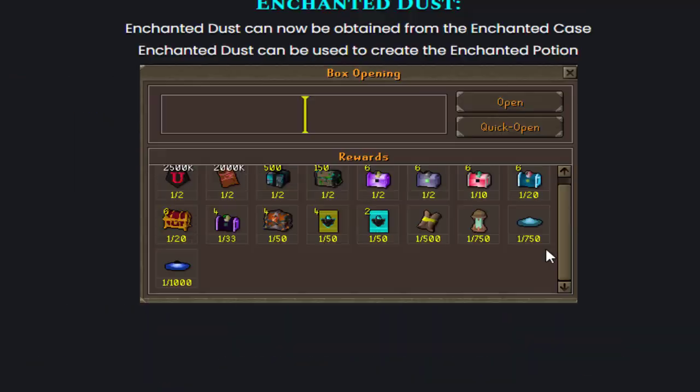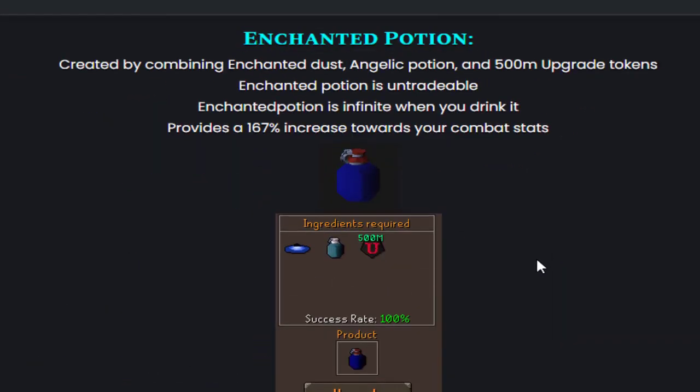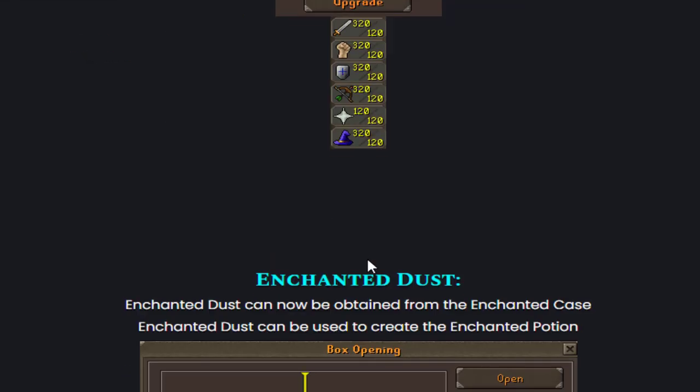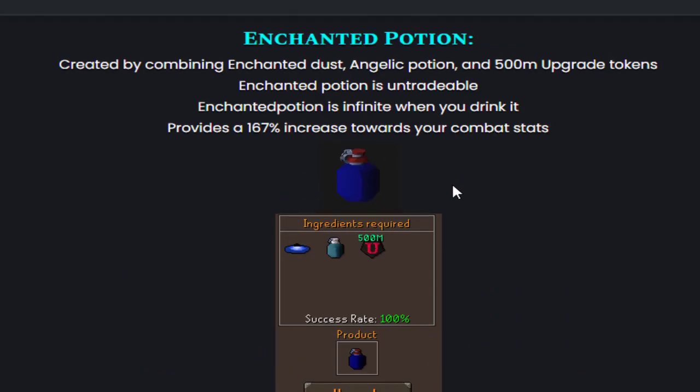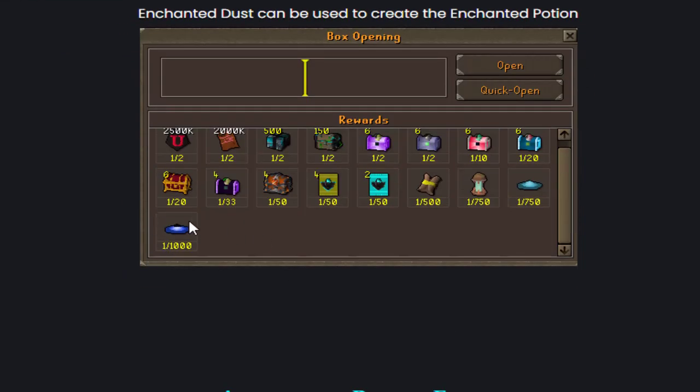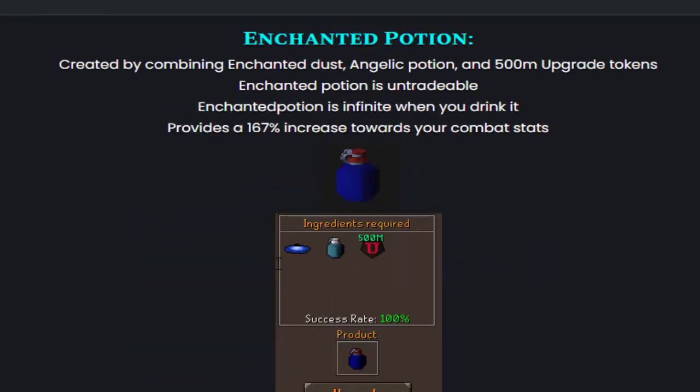Let's start with the potion first. You can make this potion with the Angelic Potion and the Enchanted Dust, and you can get the Enchanted Dust from the Enchanted Case — it's a 1-in-1000 chance. You can also get the Divine Charge and Angelic Dust from there. I've already seen people opening the Enchanted Case for the dust, and I think it's around 20 bil — it's obviously untradeable.